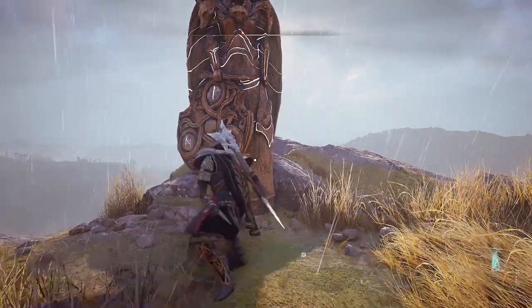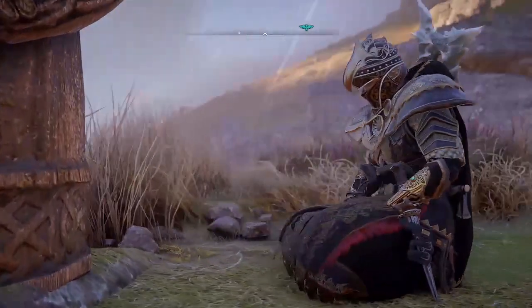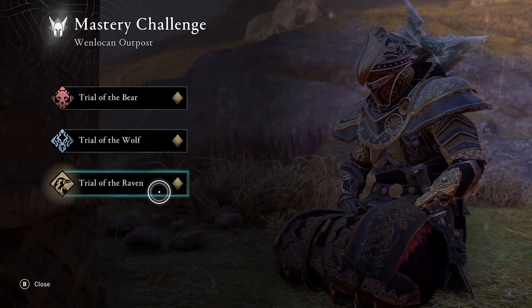Welcome to Assassin's Creed Valhalla. Amber here with another mastery challenge walkthrough. This one is for Wenlocan Outpost, the trial of the raven.